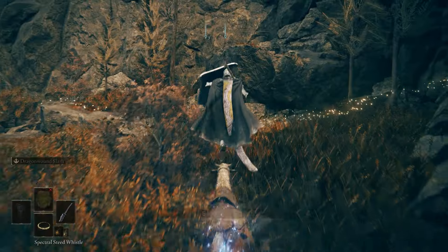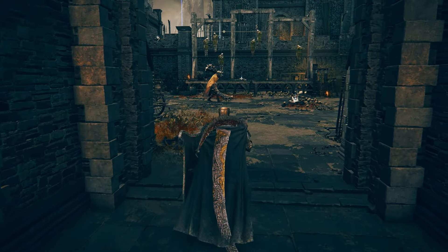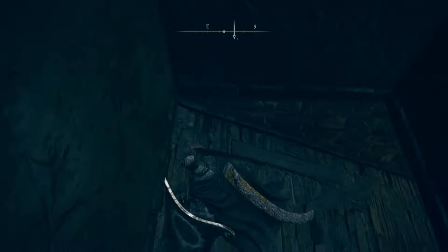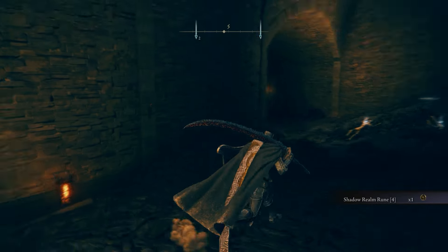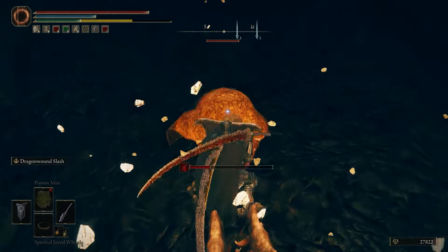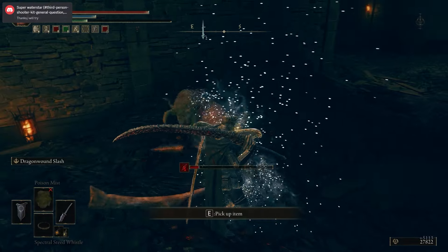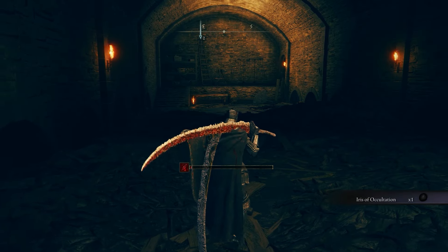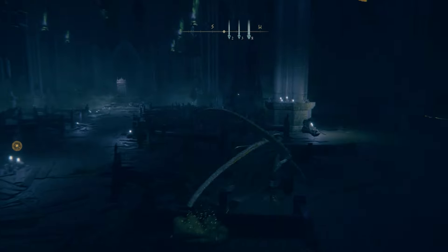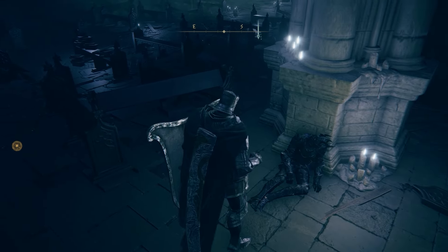Before getting the Sword of Night there's one last thing you must get. Head to the Fort of Reprimand and drop down the hole to the left. Kill this enemy and you'll get the Iris of Occulation — a legendary item believed to have ties to ancient arcane powers, said to conceal the wearer from the sight of gods and demons. It's perfect for a stealth build, which I'm in the process of making for this weapon. After getting this, head back to the cathedral one final time. You'll see a knight leaning against the pillar — talk to him and present the Iris of Occulation. Then, finally, you get the Sword of Night.